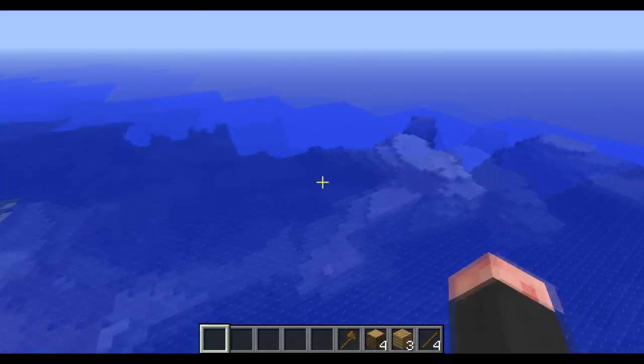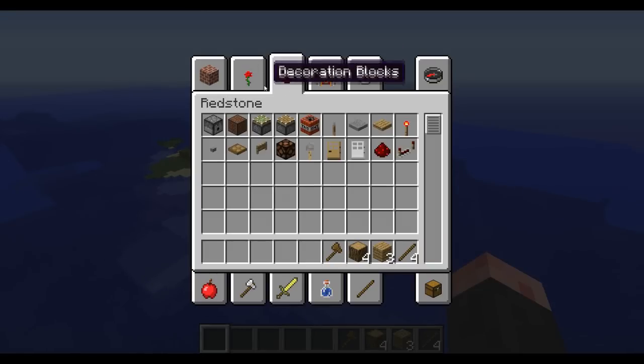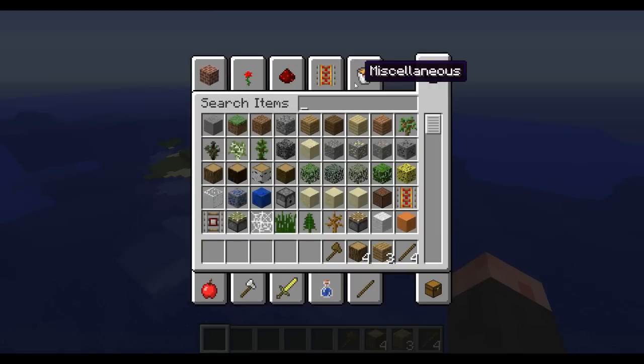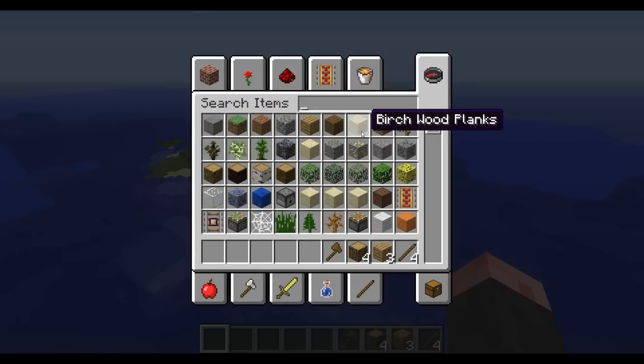The creative mode inventory has changed. I can show you that — now it's organized slightly differently, it's a little bit confusing actually. Also now you can search for items. You can be like... 'book' — see? It's quite effective. That's nice.